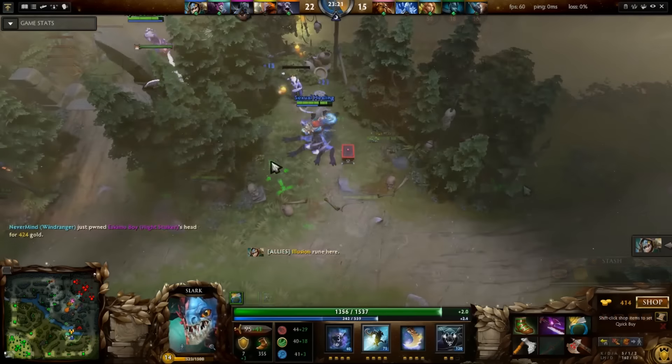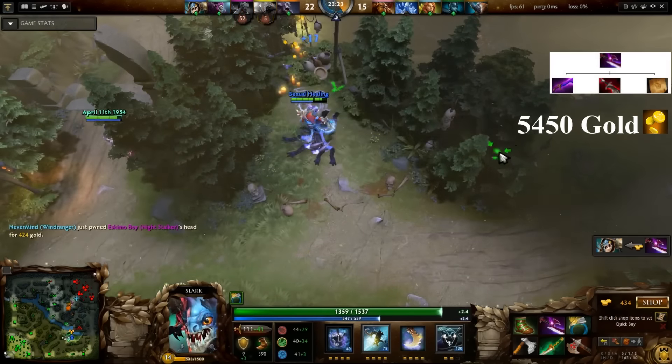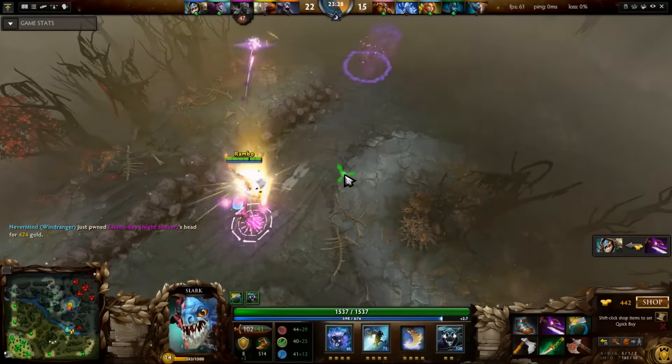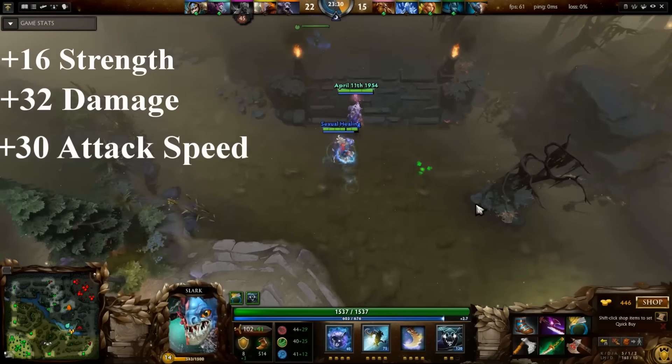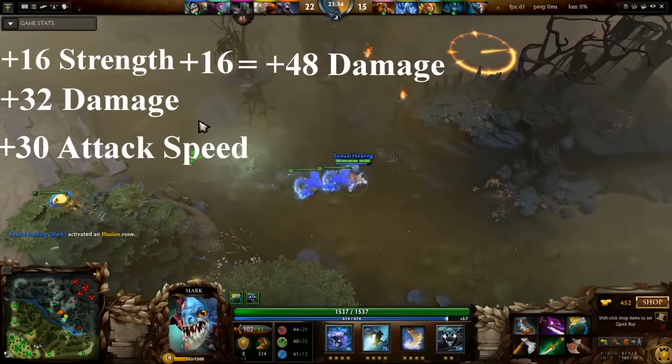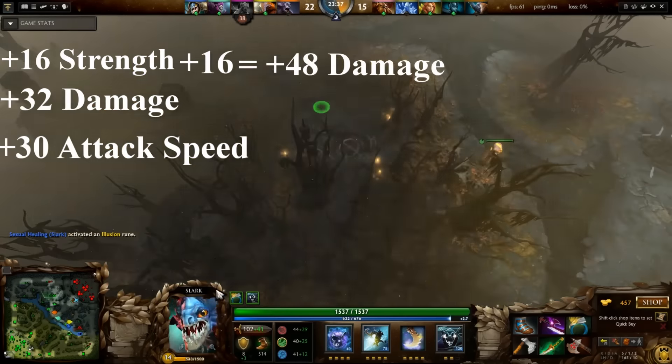Last on the list is the Silver Edge. This item is composed of a Shadow Blade, a Sange, and a Silver Edge recipe, costing you a total of 5,450 gold. Once built, this item will give you plus 16 strength, plus 32 damage, and plus 30 attack speed. An extra 16 damage is given to strength heroes, for a total of plus 48 damage.